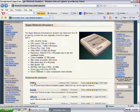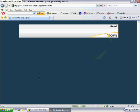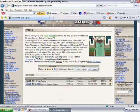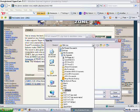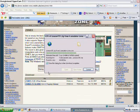Now download ZSNES — that's the best one. If any of you have a PS2 headset, it also works on Windows, FYI. Choose the top download option to make sure it's not broken. Download and save it under your SNES EMU folder.